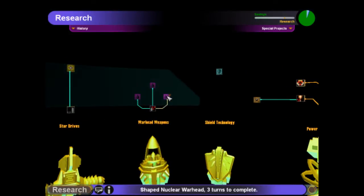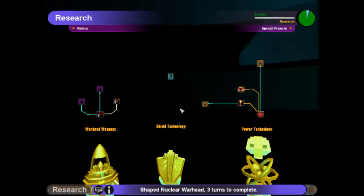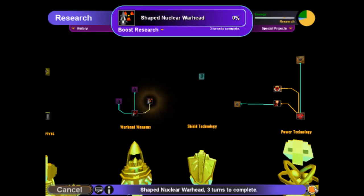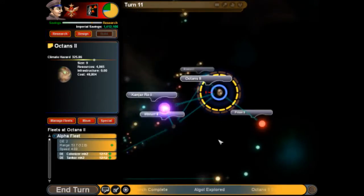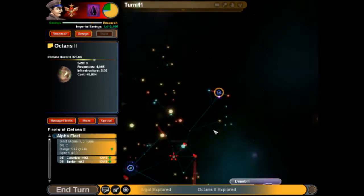Let's research our first military technology — shaped nuclear warheads. Full funding received. They've seen something. What have they got? Pretty crap planet, so we're going to keep moving. We're just going to kind of go through this cluster.